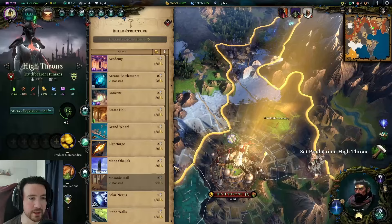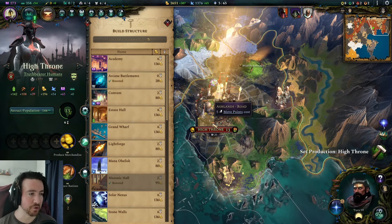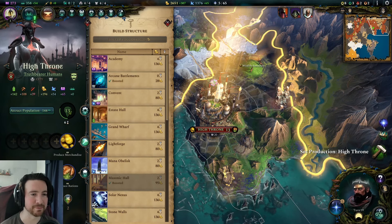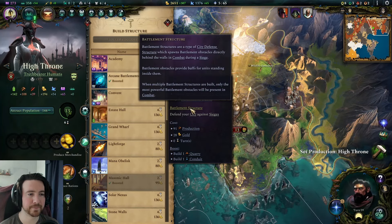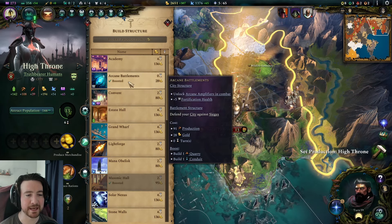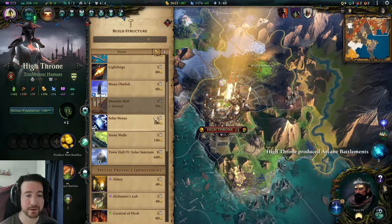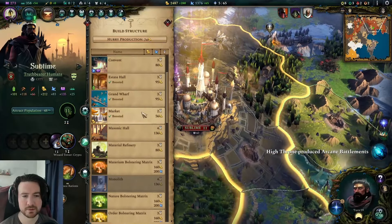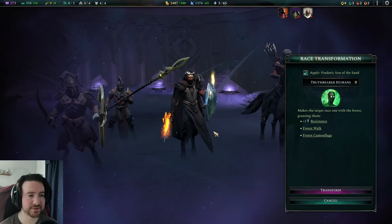It'd be cool if there were water-only units, but you'd have to add them to a lot of the tomes or else people would just not pick those tomes — it has to be an extra thing. If it's a main feature people aren't gonna pick it. I don't think I need the arcane battlements because you only have one right? When multiple are built only the most powerful will be present — so if I have the archer battlements and I build this it replaces it, but adds plus five fortification health. You know what, I'll build stone walls here. Leaf Skin is ready — transform!